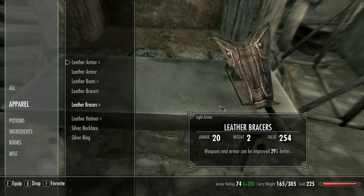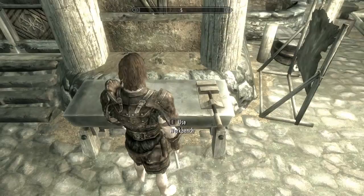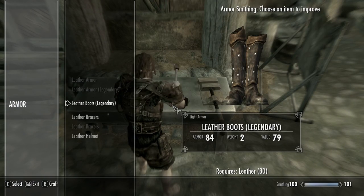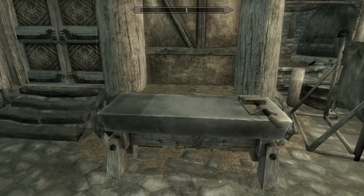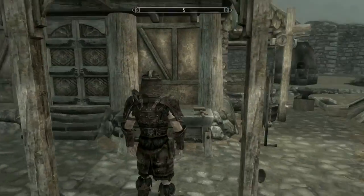This last part is pretty straightforward. Just put on the fortify blacksmithing gear you made, drink the fortify blacksmithing potion you made, and temper all of the gear you intend to use. Unless you're using gear lower than leather, your gear should now reach the armor cap. While you're at it, you may want to sharpen your weapons as well, since the fortify blacksmithing gear and potions also work for this.